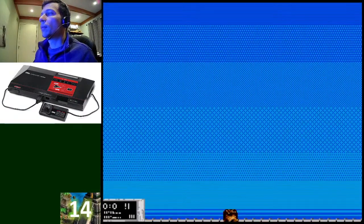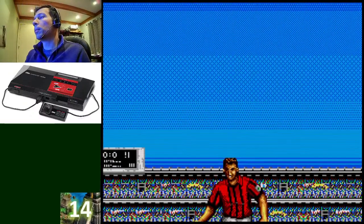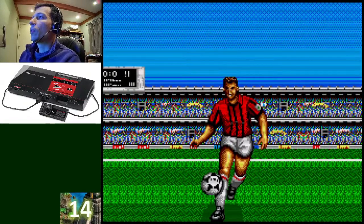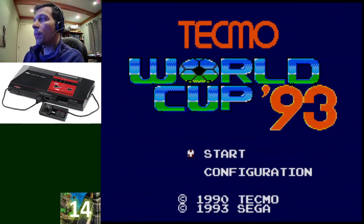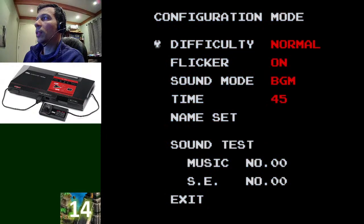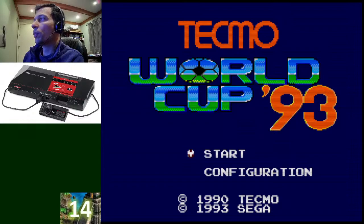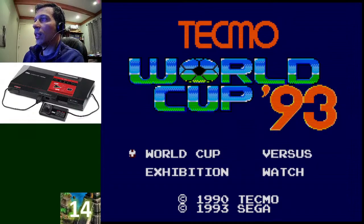Number 14 is Tecmo World Cup 93. Soccer games in the 8-bit generation were hard to do well. This one is made in an arcade style, which means it's supposed to be quick and immediately fun — nothing about simulation. In 8-bits, arcade style is hard to pull off, and this game really looks to me like a 16-bit game but it's actually 8-bit.